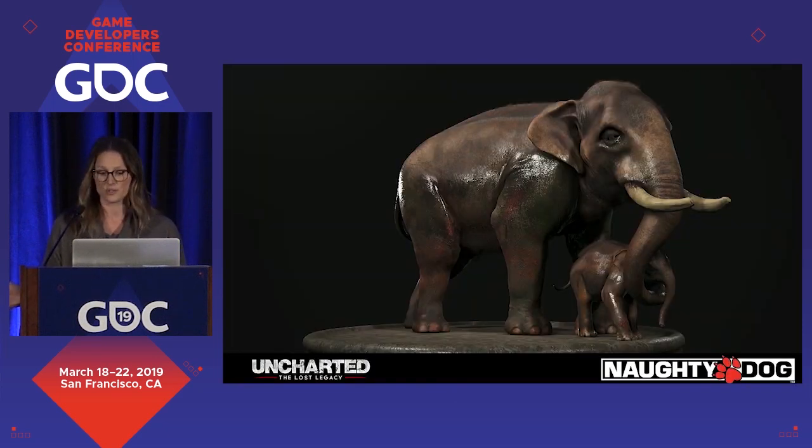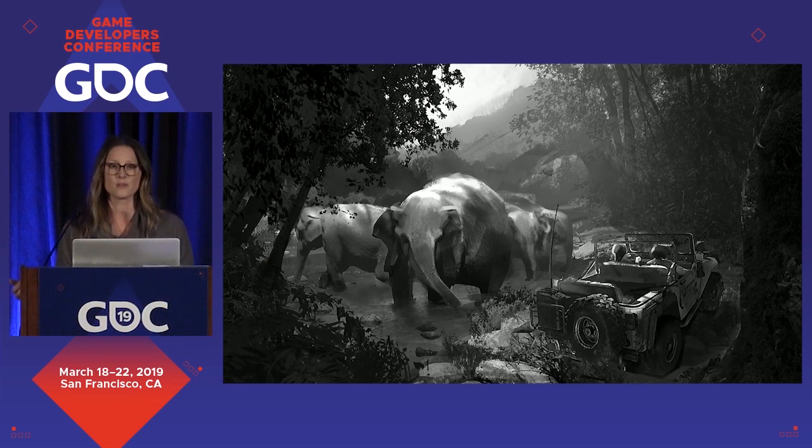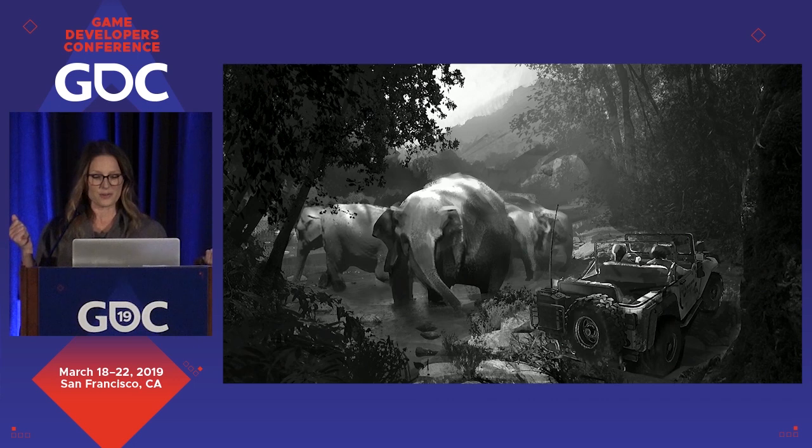Design at Naughty Dog often influences story, and story often influences design. Story and gameplay are developed in concert — one often does not come before the other. Naughty Dog frequently creates scripted sequences where the player has limited control and still maintains a cinematic moment. These moments are always more emotional and have more impact when they're on the stick and somewhat interactive, unlike cutscenes. Over the years, the seesaw has tilted back and forth from design to story. Sometimes we have a design idea so unusual that it supports the story better than a cutscene, and we find a way to incorporate it no matter the complexity and cost. The elephant ride in Uncharted: The Lost Legacy is one of those moments.